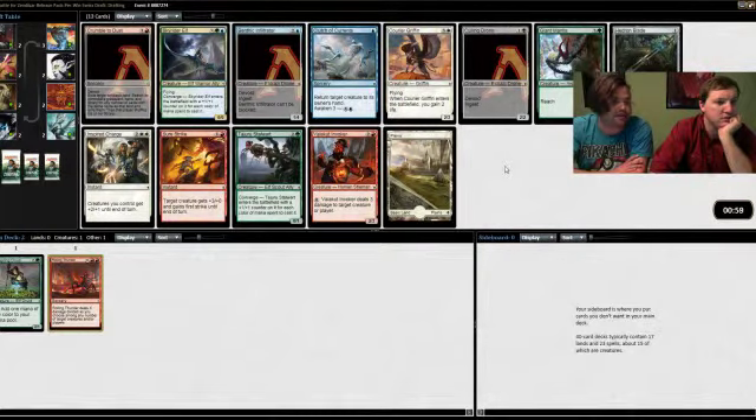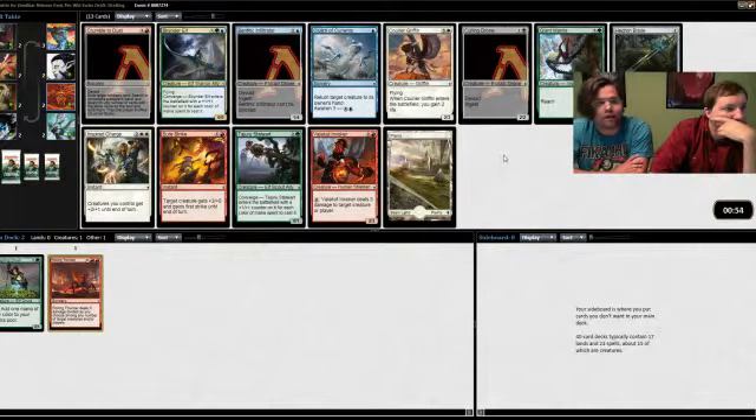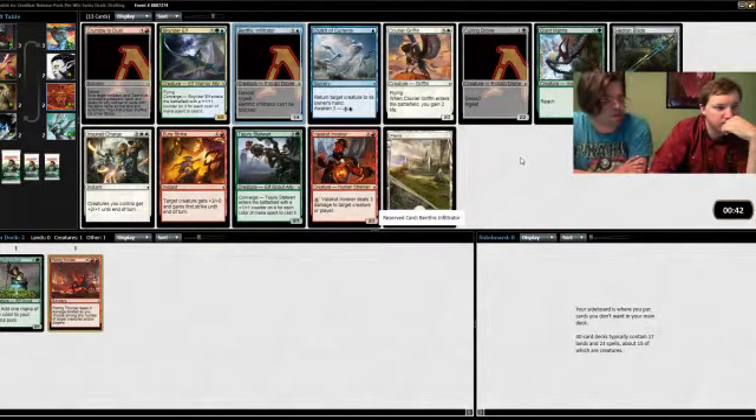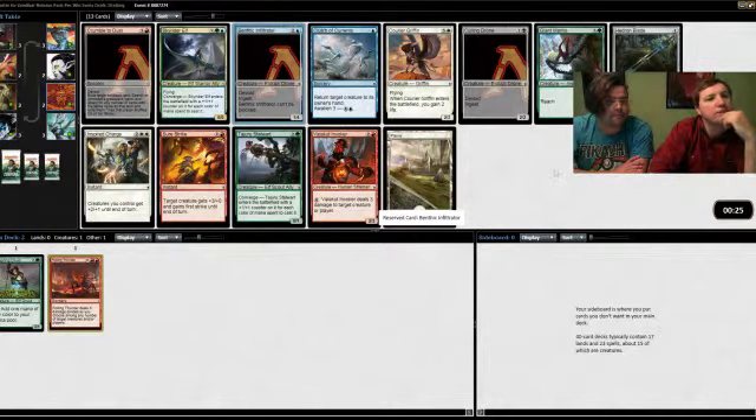So we've got a Rolling Thunder. Benthic Infiltrator can be a good card — if we're going to end up with big ingestors, it's the best Ingest card. Let's go ahead and reserve that and talk about the rest of the pack. This does put us in three colors though. Well, we might be splashing one. With green being the base, it can be easier — though it can be hard to splash Rolling Thunder and it does get rid of the early game utility.